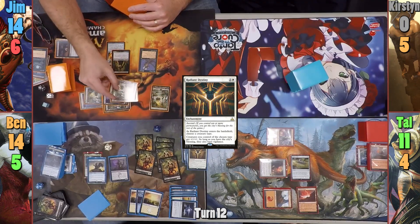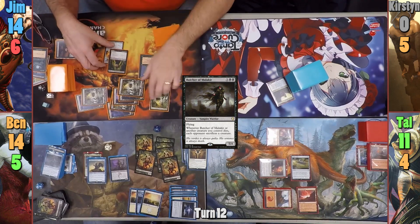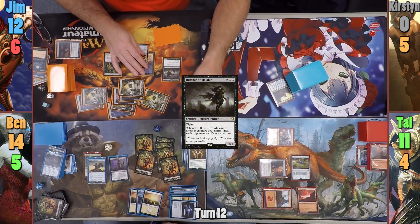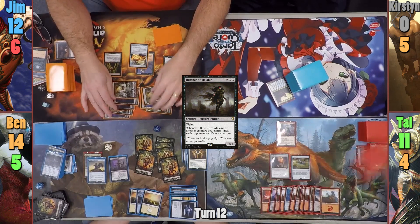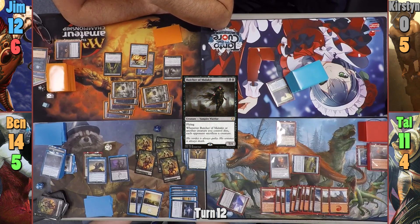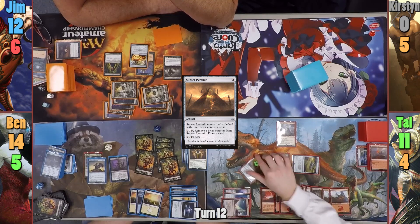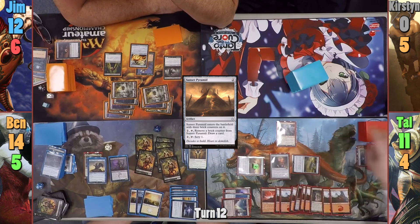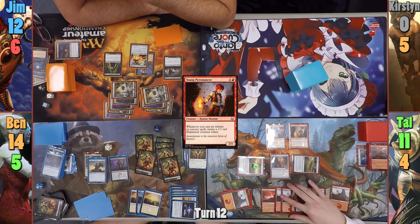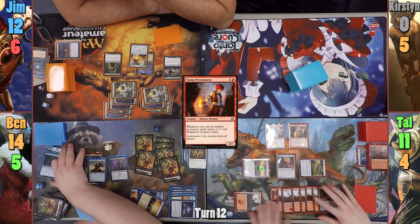Jim draws and casts a Butcher of Malakir, wishing he had a few more creatures out no thanks to Etrata. Jim spends one black mana and two life to equip Baron with the Lash Wraith and passes. Tal draws from his Staff and for turn, plays a Mountain, activates the Atlas to draw again, and casts a Sunset Pyramid. He activates the Pyramid, removing a brick counter to draw. Tal then casts a Young Pyromancer and passes to Ben. At end of Tal's turn, Ben activates Varina's ability, exiling two cards and making another Zombie token.